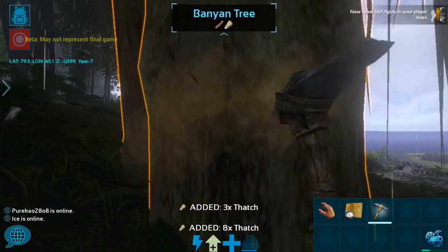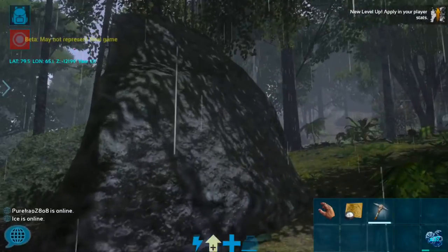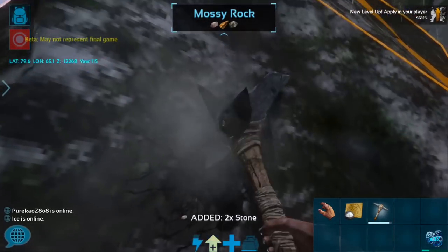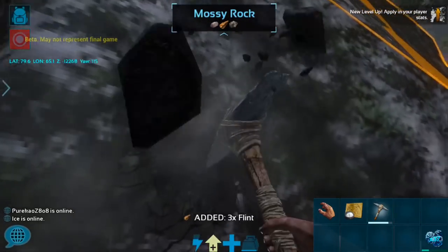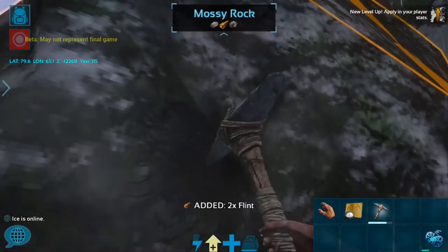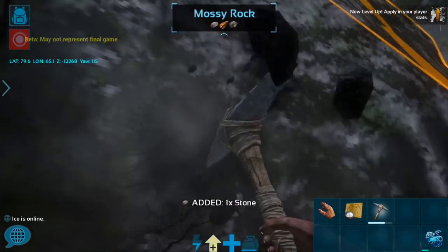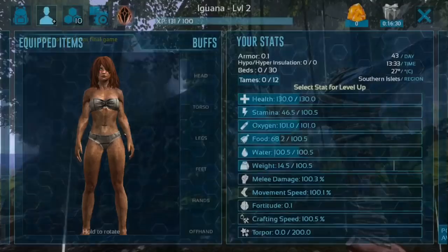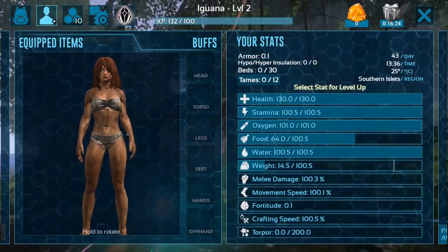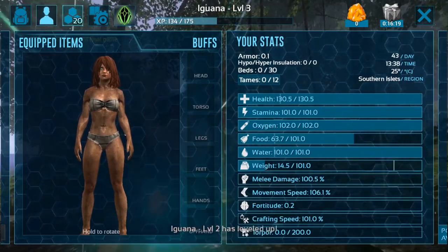We're going to gather up some thatch and wood, and probably hit this rock too, because we need some flint. Boy, this is a big rock. So now we're going to level up again - this time I think I'm going to level movement speed.